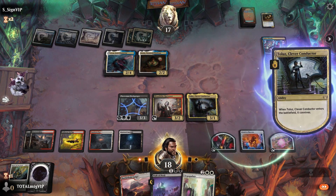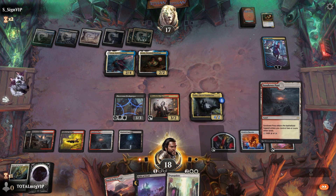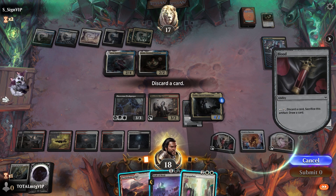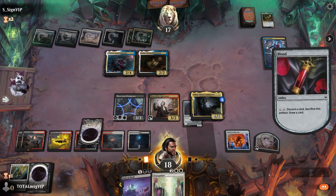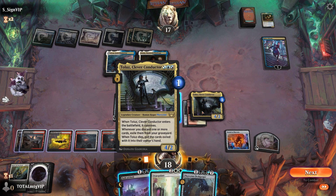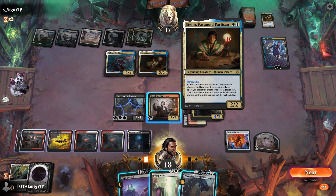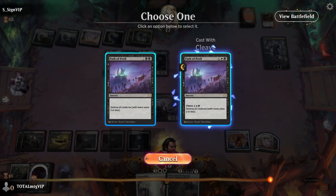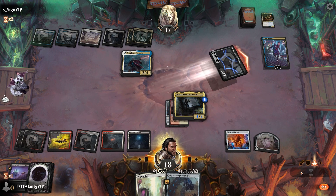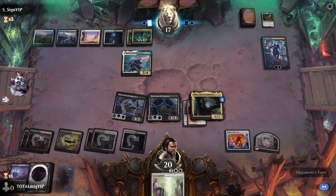We activate and discard the land, draw a card — not too bad. Let's attack over here, play another prototype, see how we go. Opponent produces a Spirit token — we have menace over here. We can kill the Planeswalker, but Temporal Trespass can get out of hand big time.